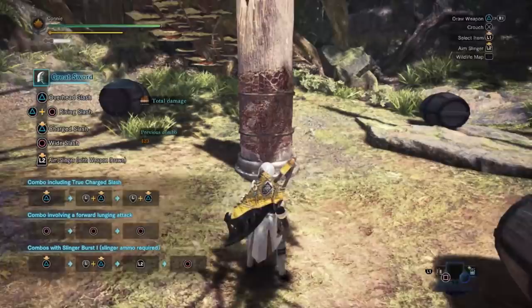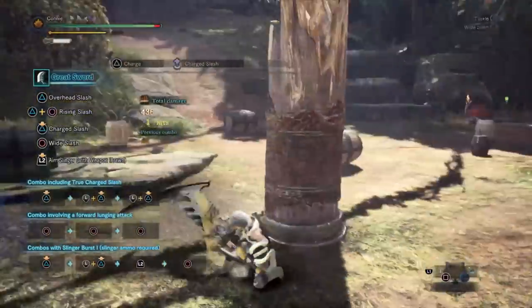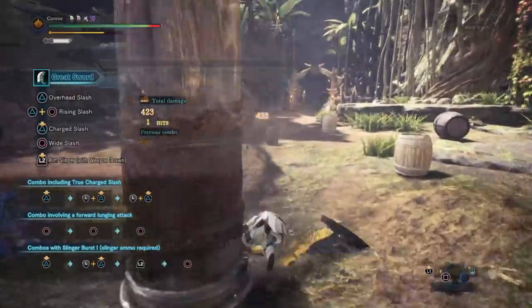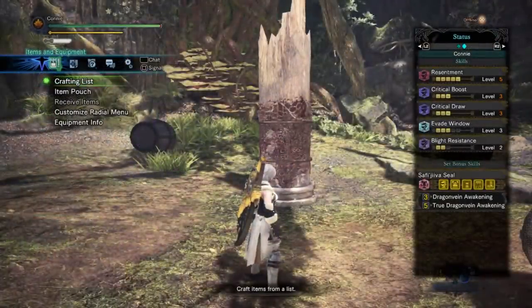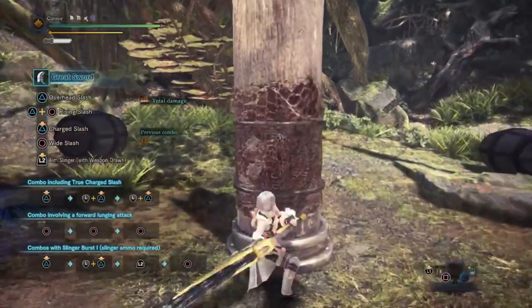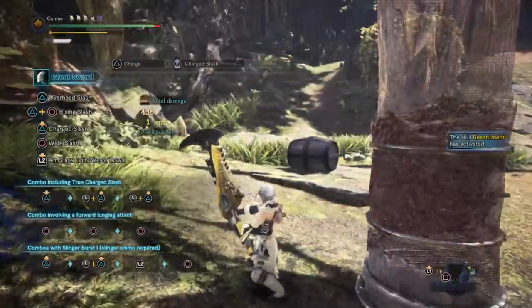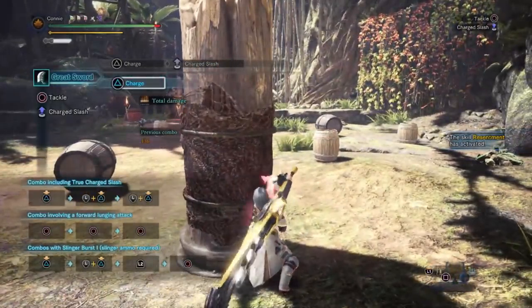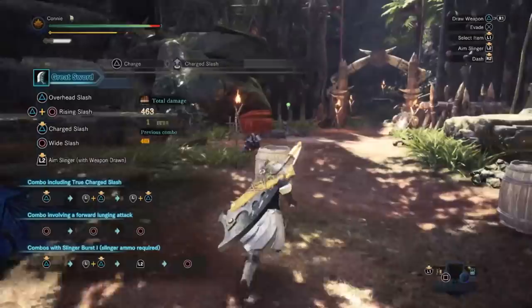We're now going to test Resentment. I've put three points of Critical Draw to guarantee a crit and I'm just going to see how much my attacks do. From close range: 436, 423, and 436 — those are our baseline numbers. Now with five points of Resentment, the first attack while I was at full health didn't actually gain anything, which is what you'd expect, but later attacks do give a damage boost. Resentment does indeed work.